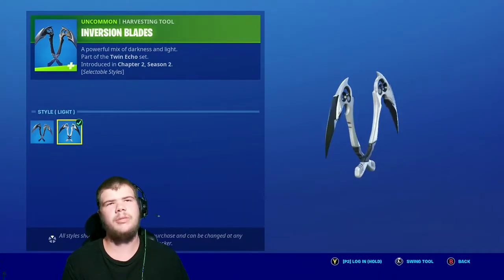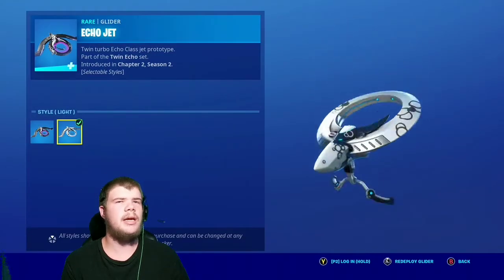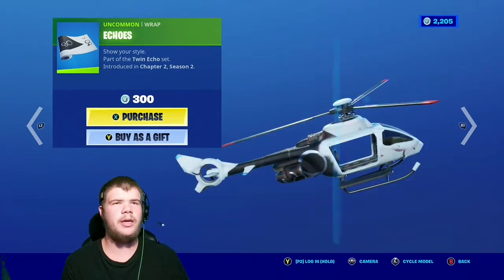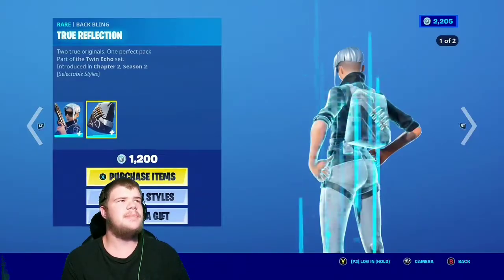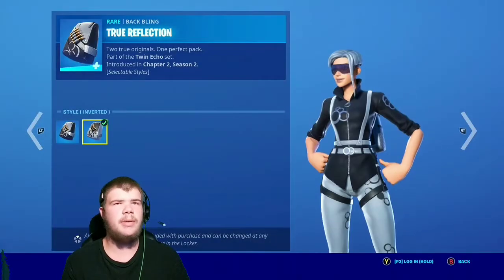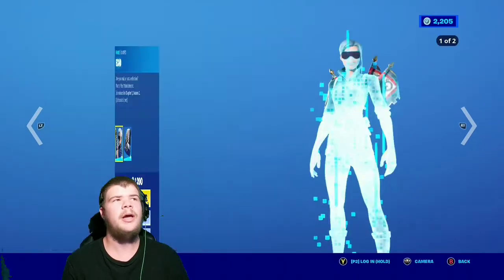The Dark and Light Inversion Blades — very nice — with the Echo Jet with the Dark and Light as well. Very nice little glider. The Echo's Wrap, which is not inverted and default, but it's still good. The Echo skin with the Battling True Reflection — the default and inverted style for both the skin and its back bling.